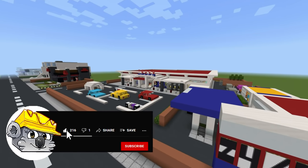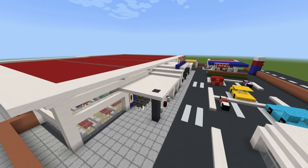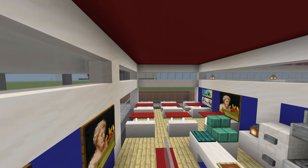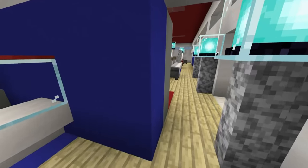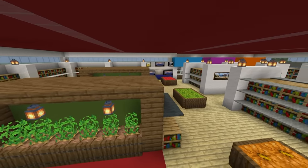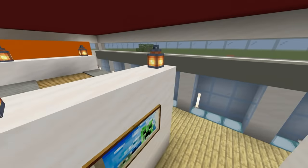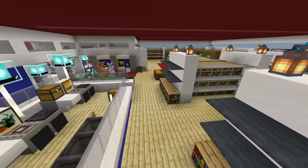Funnily enough, the first build I'm going to show you is the last build that will ever be made in this world - and I can't really think of a better one. This is my modern Tesco's. For those of you that are British, this is maybe not the biggest supermarket, but it's got to be the most recognizable. I don't know where it competes with Asda, Morrison's, Sainsbury's, etc., but the inside of this is pretty cool. I really like it - I like building fast food restaurants, supermarkets, stuff that's recognizable, and it was a good one to go out on.